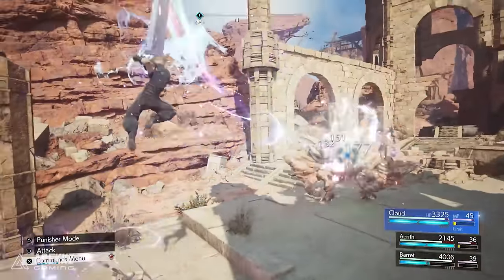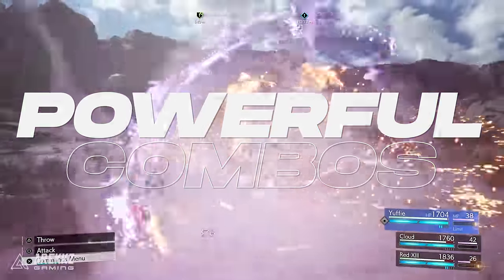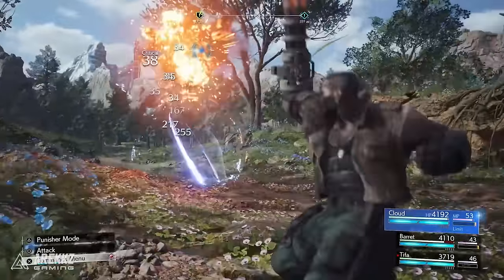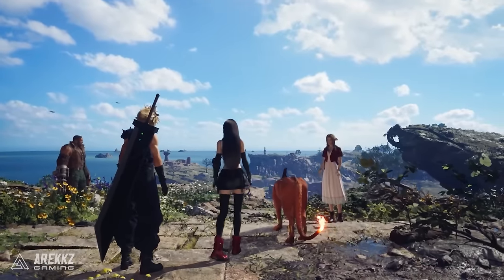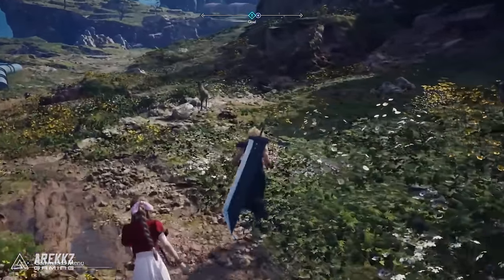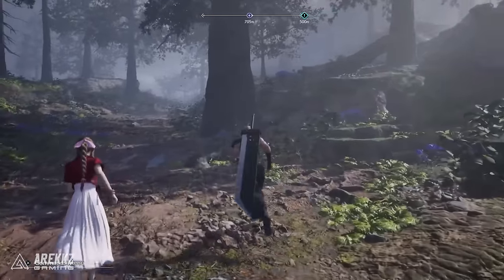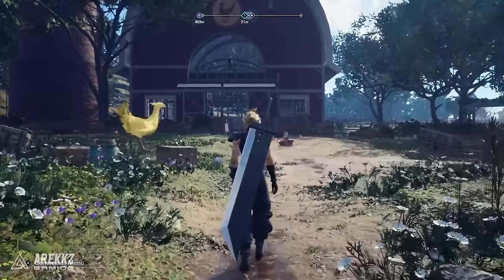Here are some incredibly powerful combinations of materia, skills and gear that you need to try out at least once. Many of these are powerful and awesome combinations that once you try them you probably won't want to go back. A quick minor spoiler warning though — we will be discussing skills and items, however no story content will be shown. Tell us your favourite combos down below in the comments and let's jump into it.